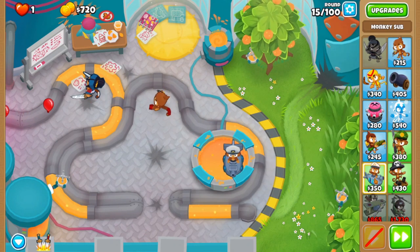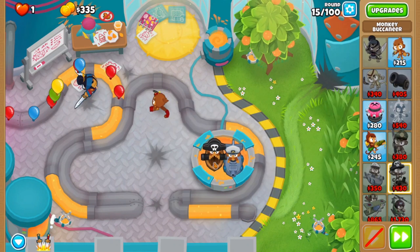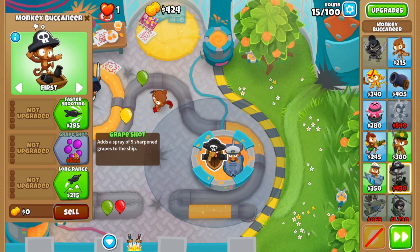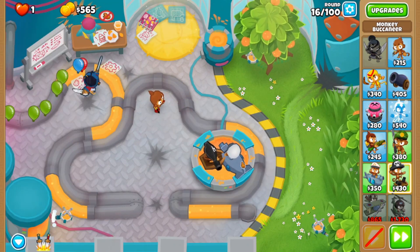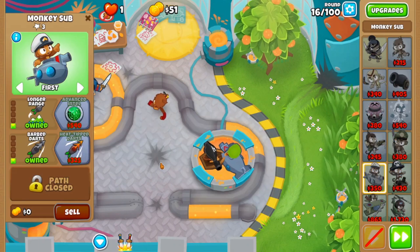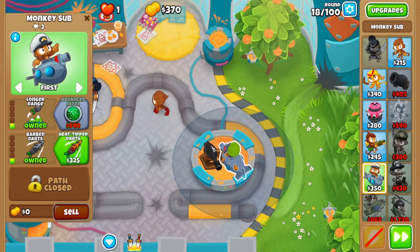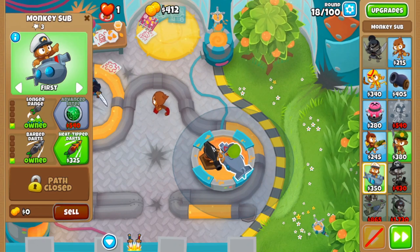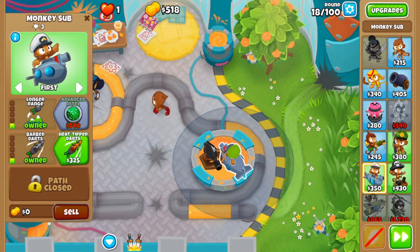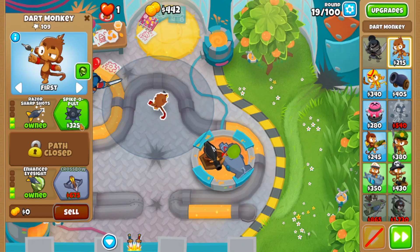I like to use the Submarine Monkey, and I'm also going to put down a Monkey Buccaneer, mainly because the Monkey Buccaneer's middle path is a Monkey Pirate, which is pretty helpful. The Top Path for Monkey Sub is also useful. Just be careful with Tinkerton's little orange pool — make sure you don't put your Monkey Sub where it blocks other towers from fitting in.